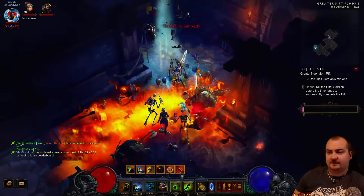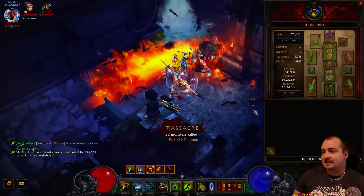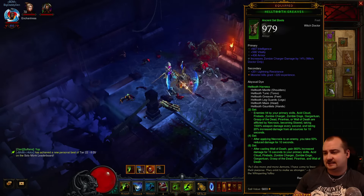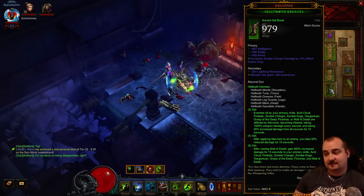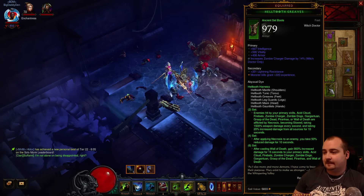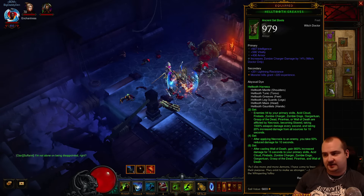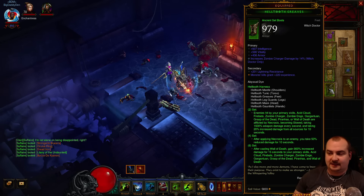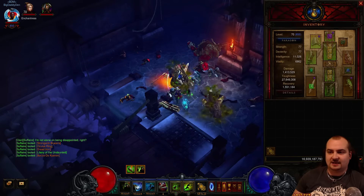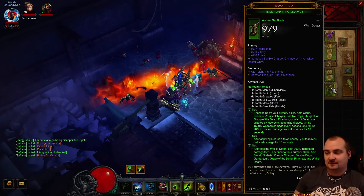I wanted to talk about the Necrosis effect. On the Helltooth set, enemies hit by your primary skills - Acid Cloud, Firebats, Zombie Charger, Zombie Dogs, Gargantuan, Grasp of the Dead, Piranhas or Wall of Death - are affected by Necrosis. This makes them slowed - procking Bane of the Trapped - taking 1,500 weapon damage every second, and taking 20% increased damage from all sources. So when you hit with your primary stuff, it's already wrecking straight away.